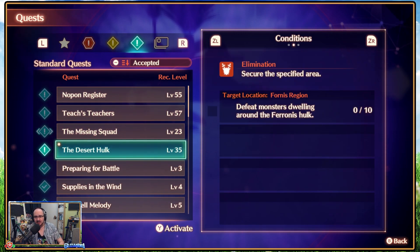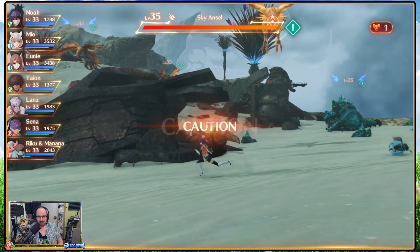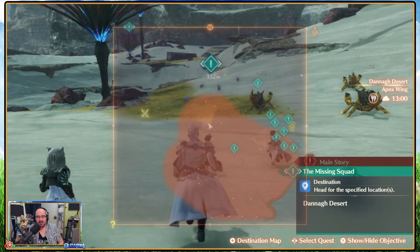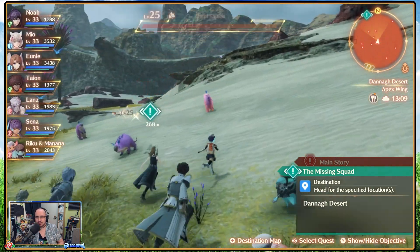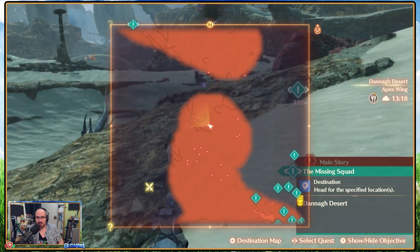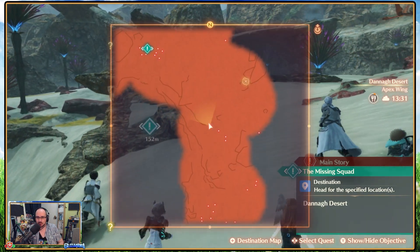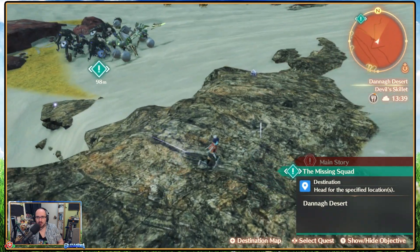Level 35 quest — defeat monsters dwelling around the front of Solt 10. Should I come back to this? I'll come back to it when we hit level 35 more naturally and take it on then. But even then, I'll gain loads of experience. I know I can completely do that quest right now — I can definitely take those guys on and beat them. It's a fast travel point too, though, that I'm now walking away from.